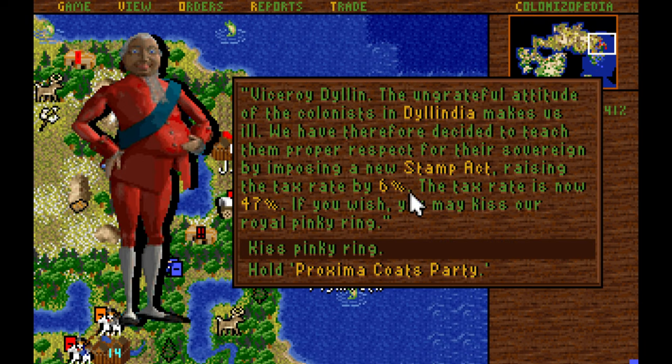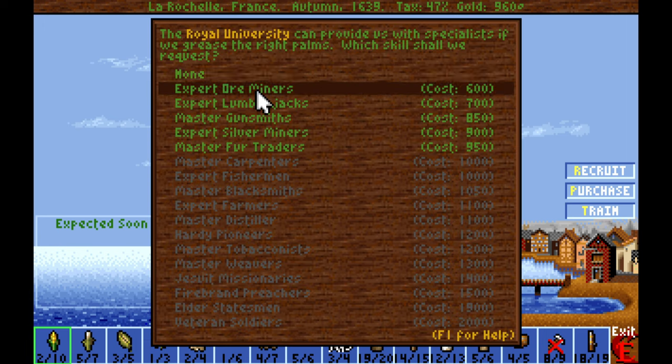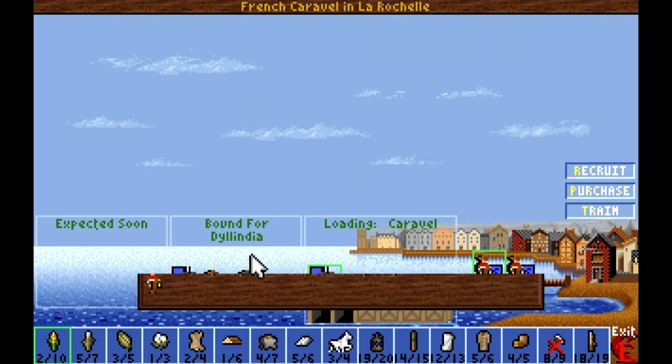We've got more taxes added, but it literally does not matter anymore if we just bypass all taxes using the custom house. We're going to go ahead and just buy more expert ore miners to function as raw population and send them on back to the New World.